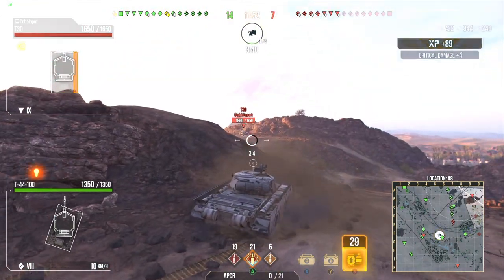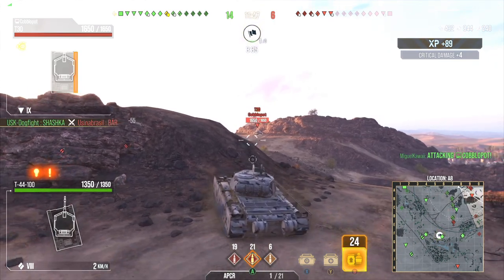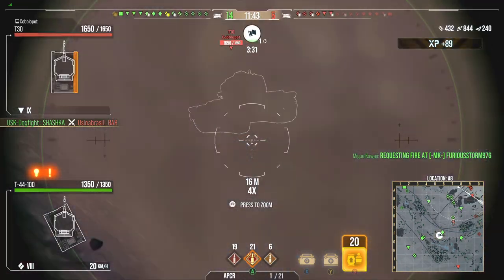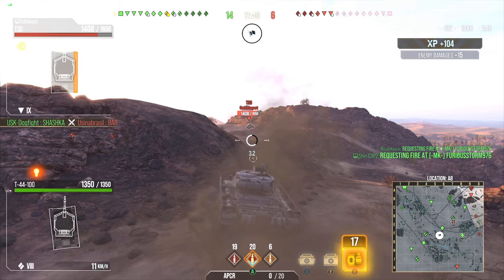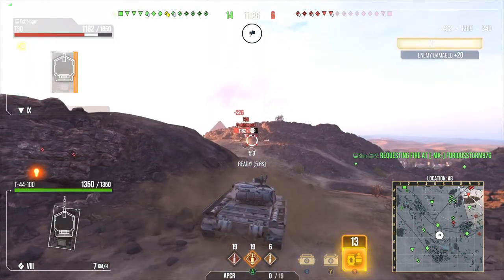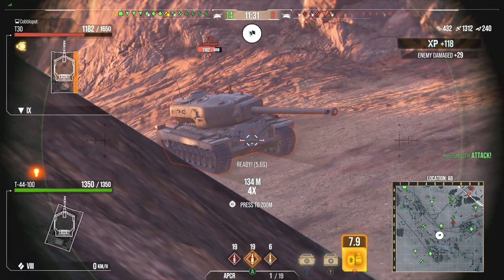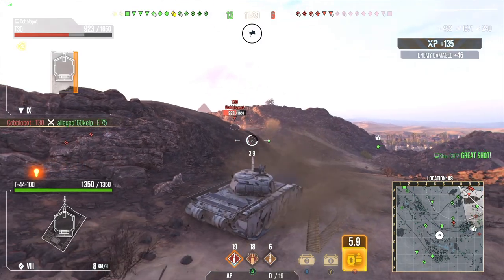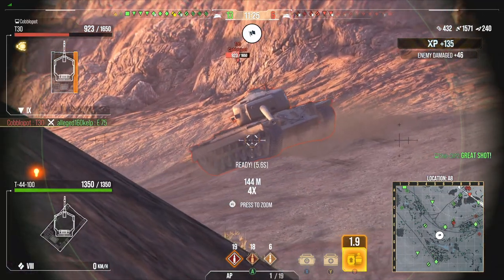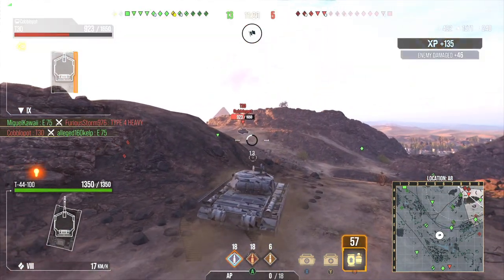The T30 went right through the mantle — well of course, the mantle is the weak spot but the side cheeks can actually bounce. So you want to be a little bit careful whenever you're pulling on people. I'm going to swap back over to standard rounds because I don't need premium to go through a T29. T30s have the T29 hull.